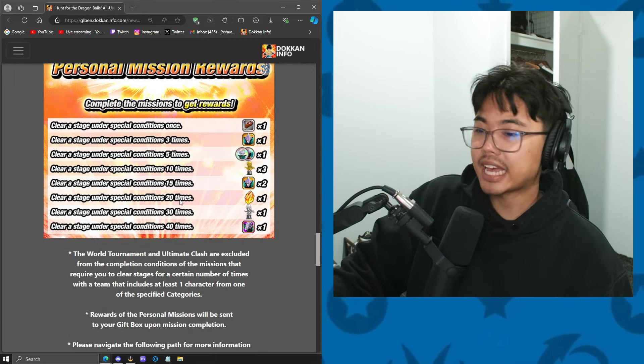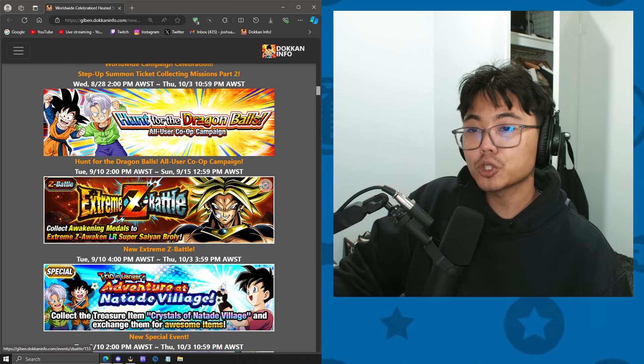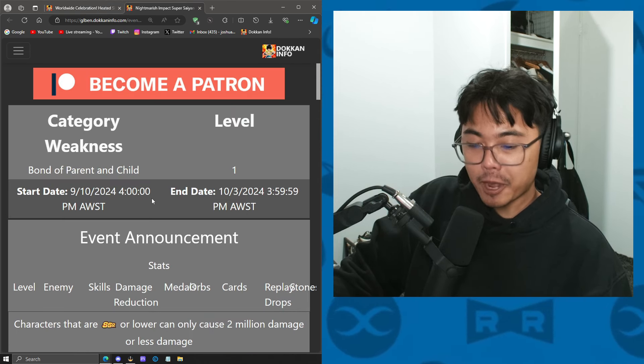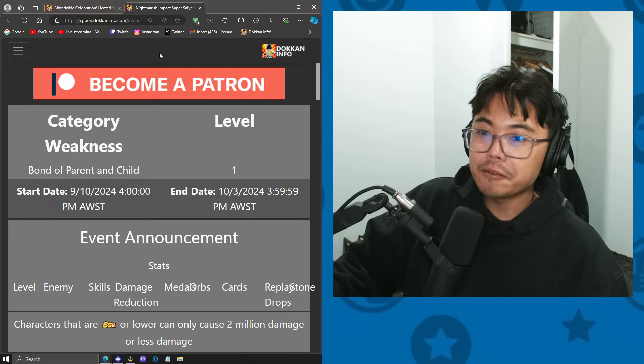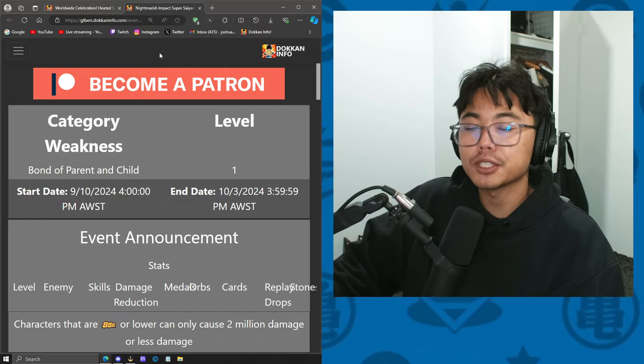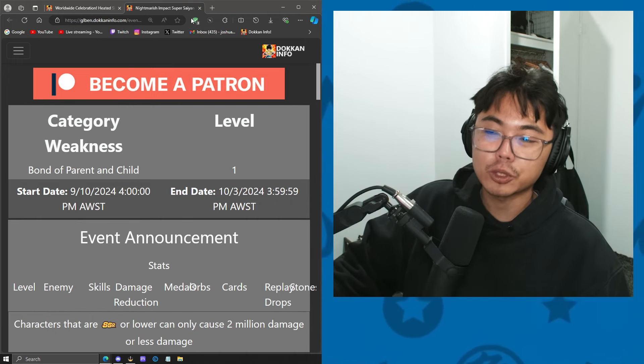The Extreme Z Battle for LR Brawly is out right now. The weakness is Bond of Parent and Child, and I will be trying to attempt that with a free-to-play team. If you want to catch me live, twitch.tv slash jfana — I'll be doing it live and then posting the YouTube video, so make sure you subscribe.